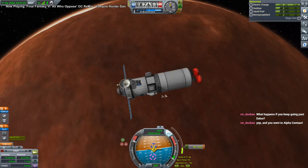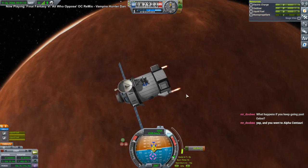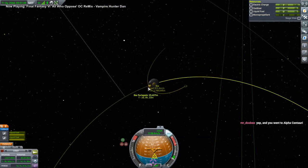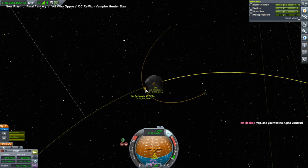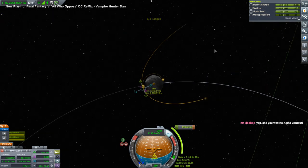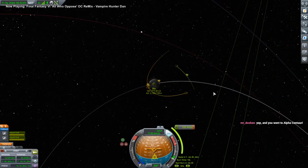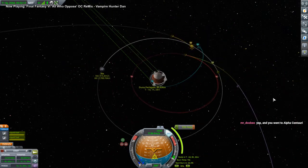It looks like this will be out into solar space, or whatever you want to call it. I guess we'll leave it inclined for now — no particular reason not to. Maybe a little bit higher up would be good. There's no particular requirement in the contract — we just need to put it in around Ike.